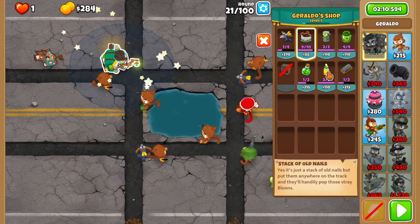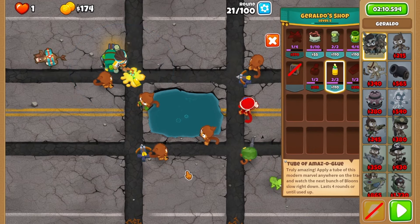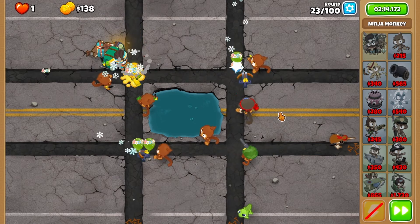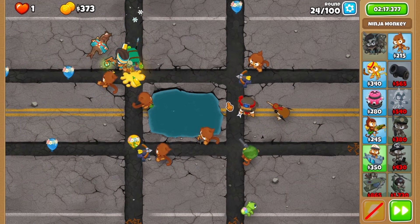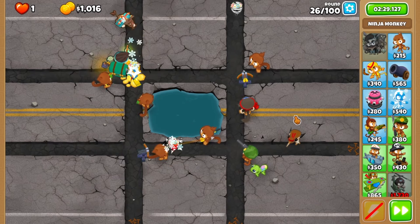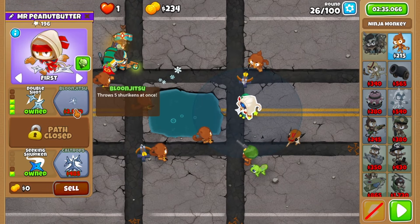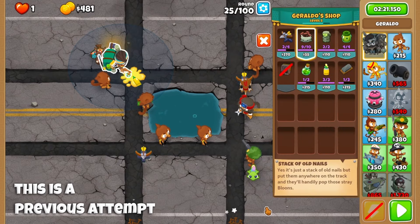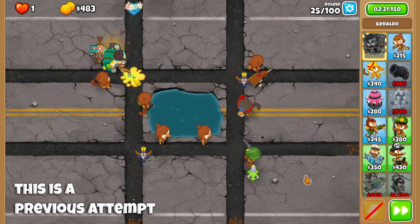Put down some glue on the top left for round 22 and cruise through. You'll afford sharp shurikens afterwards, blazing through round 23. Make sure you've got enough spikes to handle rounds 24, 25, and 26, then purchase double shot after you beat them all. If you need to put down some spikes to replenish your weakened pile, like the bottom right here, then do so.